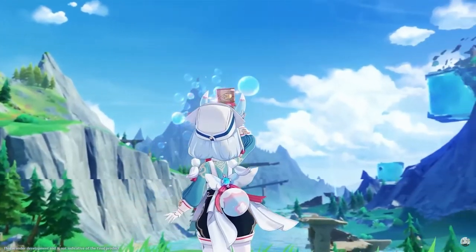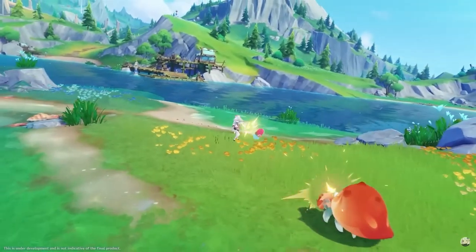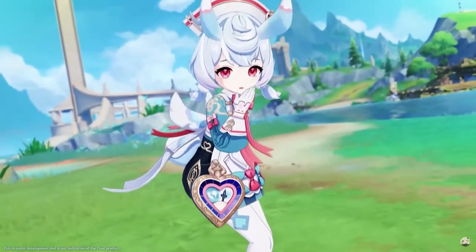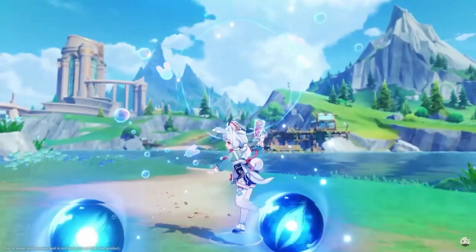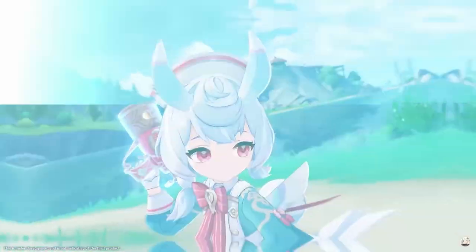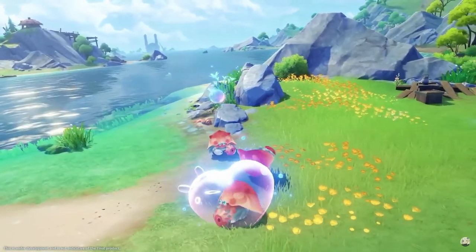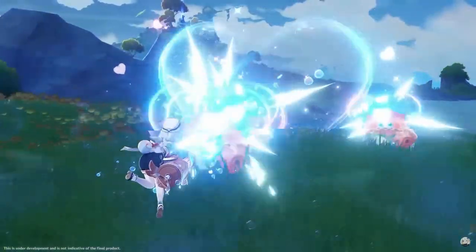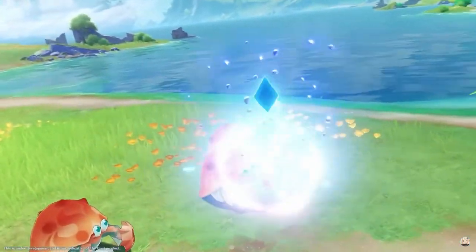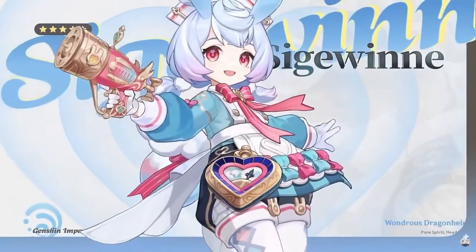In terms of playstyle, this is a utility character, so there isn't much else to it than just pressing her skills and switching off. Seatween is a little different from Zhanyun though — her damage buff is not quite as strong as Cloud Retainer's, but since it applies to elemental skills in general, it should be beneficial in a lot of situations — not a niche at all. This effect also scales until Seatween hits about 65,000 HP, so you don't even have to worry about that.